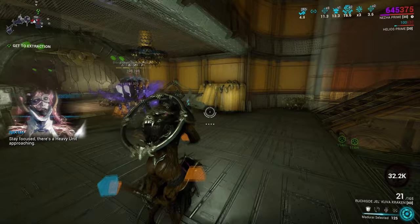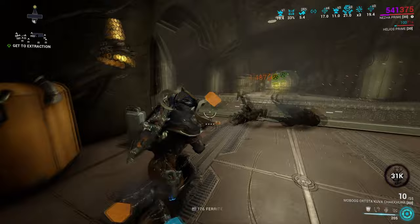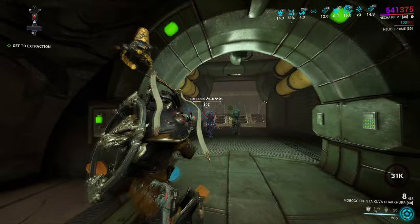For primary weapons we have to split them up. Assault rifles work really well with Viral and Hunter Munitions on them, but Galvanized Aptitude is also very effective. Since primary weapons have a Primed Cold mod, using Toxin as a Lich or Sister elemental can make it easy to fit all the mods in. But depending on the weapon, and if you can already fit two mods for Viral, it's worth considering Magnetic, Heat, or Radiation.